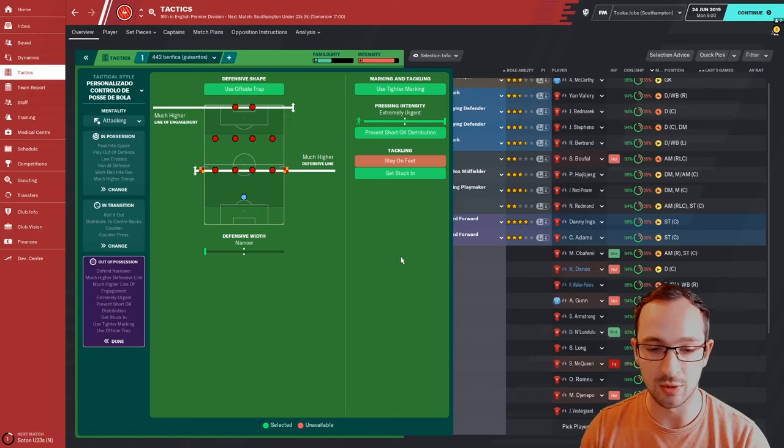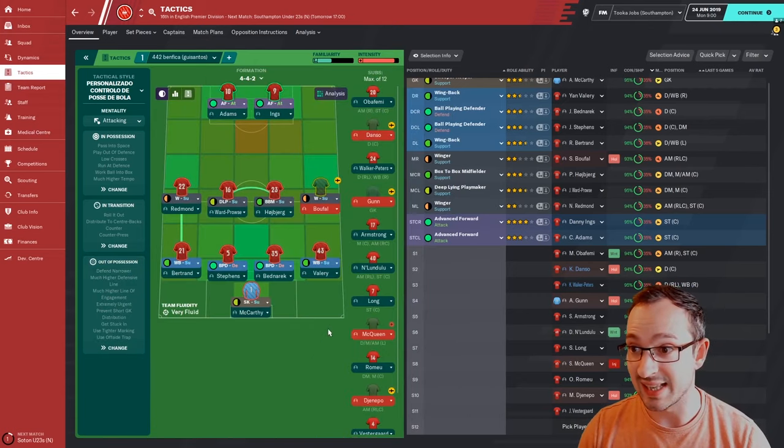Out of possession: use offside trap, much higher line of engagement, much higher defensive line - all your players are pushed up pretty high. Defensive width is narrow, tighter marking, extremely urgent press intensity, prevent short goalkeeper distribution. On tackling you're going to get stuck in, so expect some yellow cards - definitely expect yellow cards.